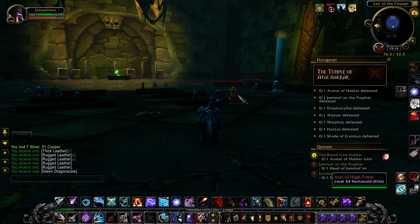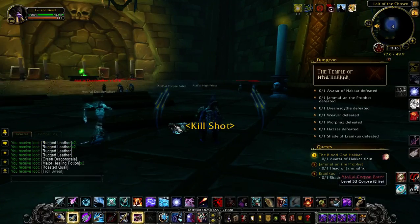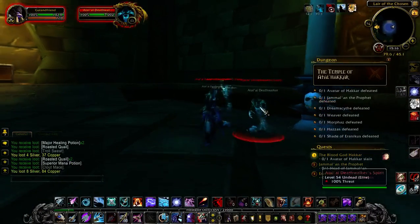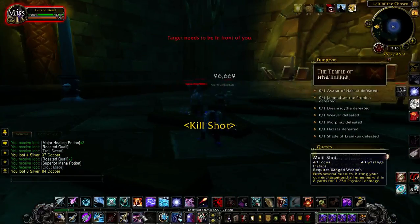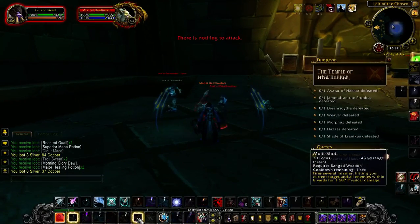A little bit has to be said about the priests in this area — when they die they create a ghost. The ghosts cannot be harmed and do damage to you until they dissipate. Not a big deal at level 100, but quite a big deal when you're level 53. If you don't know these guys, they're just going to turn into ghosts and come chasing after you. You can't kill them — they are immune to anything you do. That's one of two things you need to know about this instance: the ghost immunity and the fact that these guys become those ghosts.